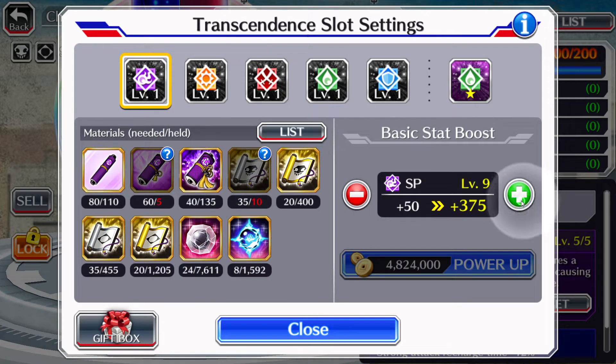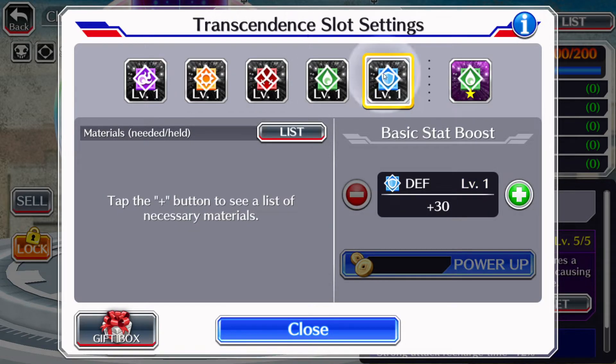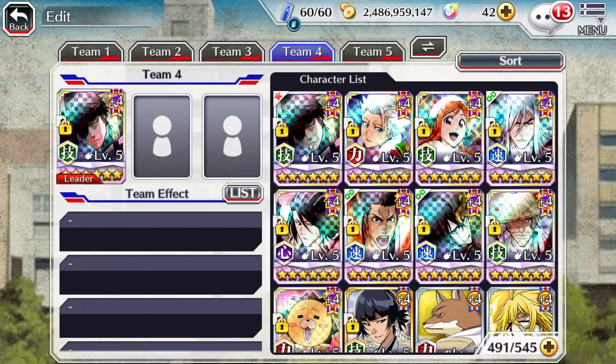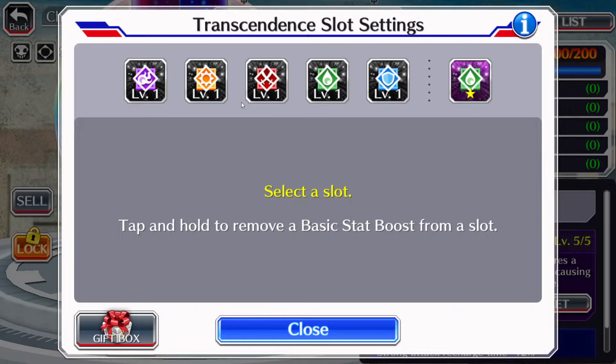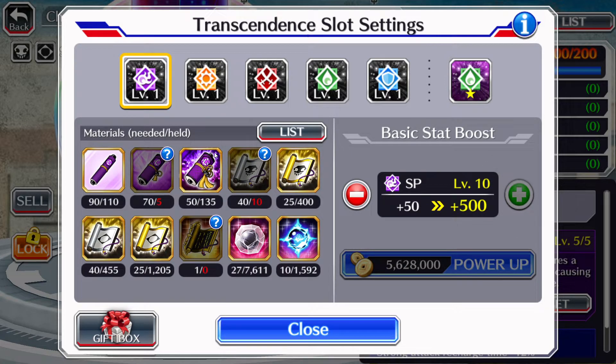Obviously I can't do it right now, but when you get every single one of these first five stats to level 10, they will then become pink or purple. You're going to need Transcendence Scrolls — I have a video on where to get Transcendence Scrolls and the best places to farm them, so definitely check out that video.